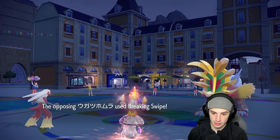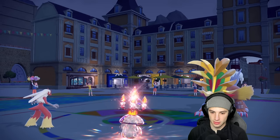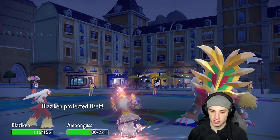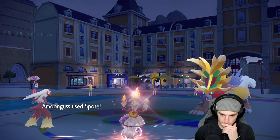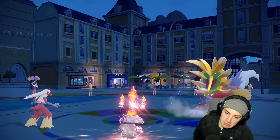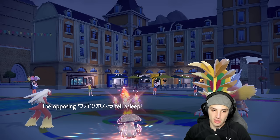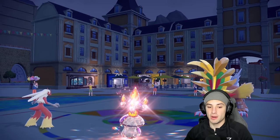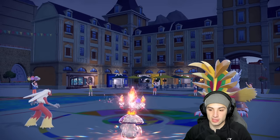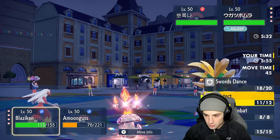They go for another Breaking Swipe - we're playing this one nice and slow. I'll be able to put their Pokemon to sleep and start taking out Pokemon. I'm at plus three on speed and attack. With Life Orb I can start hitting while Amoongus uses Pollen Puff, even as Black Sludge chips away at me.